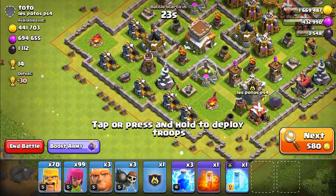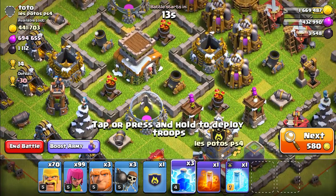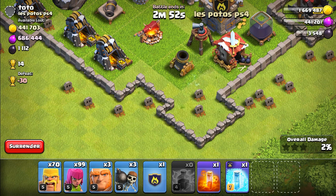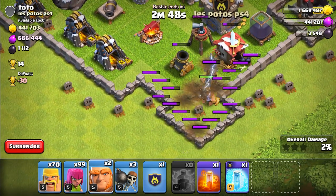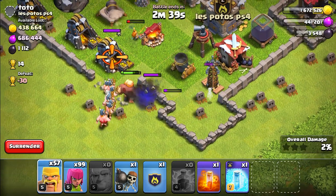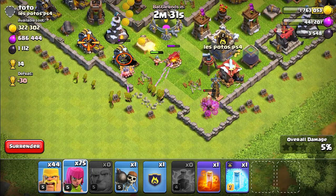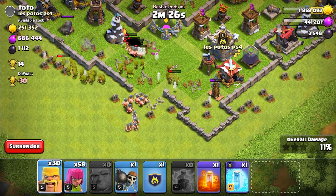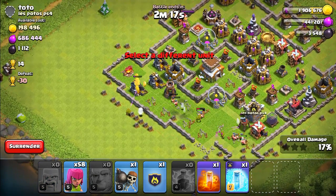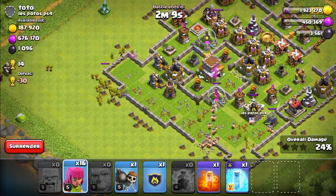Here's the next base — this one has an insane amount of loot: 400,000 gold and 600,000 elixir. We're going to make an all-out assault. I'm going to take out the mortar in the center. Oh crap — I forgot to bring my Barbarian King, that's bad. Let's deploy our troops over here. Most of my troops are going off to the side, which is not good at all.